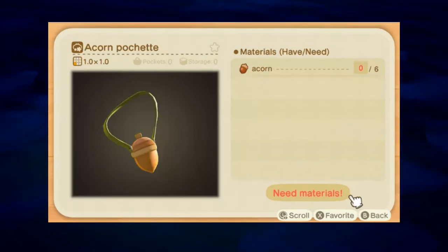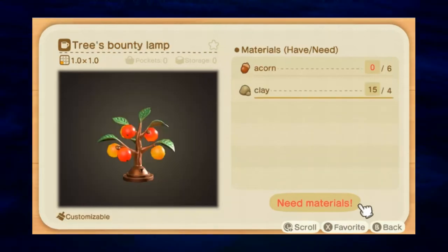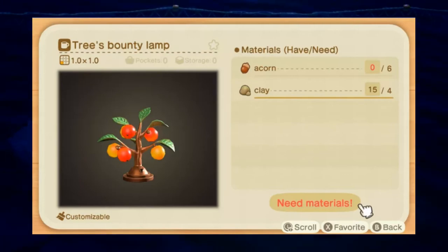Next, we have the Acorn Pouch — it takes six acorns to craft, that's it. And finally, for the Tree's Bounty series, we have the Tree's Bounty Lamp, which takes six acorns and four clay.